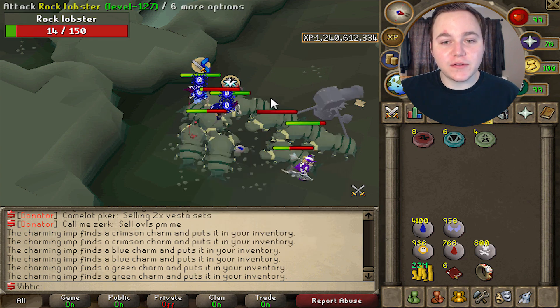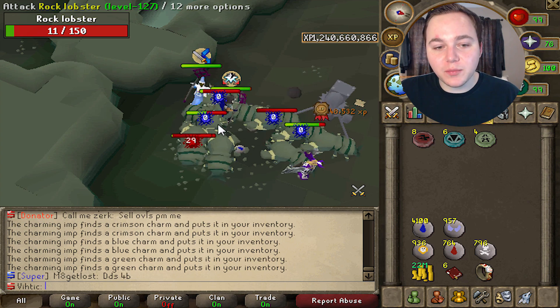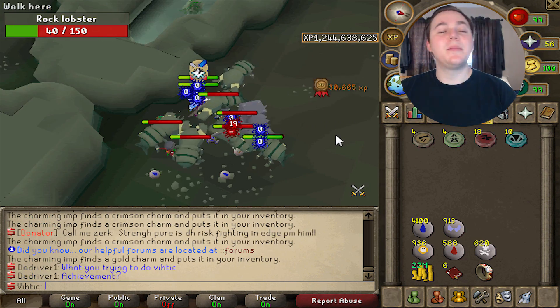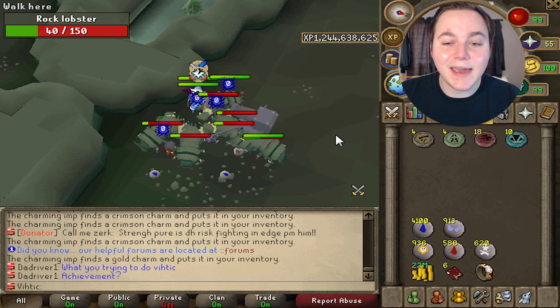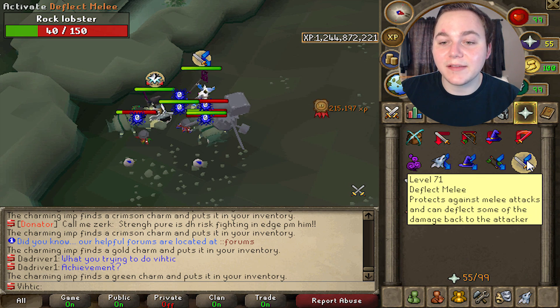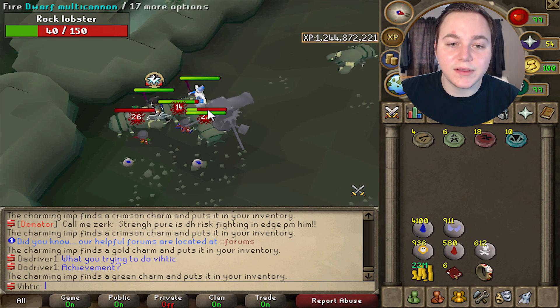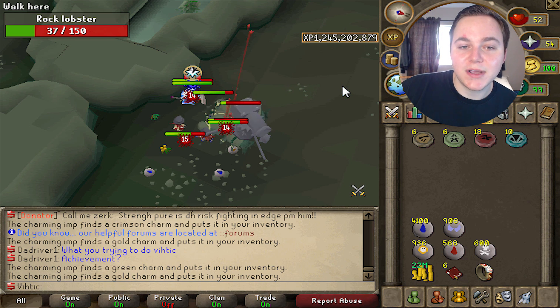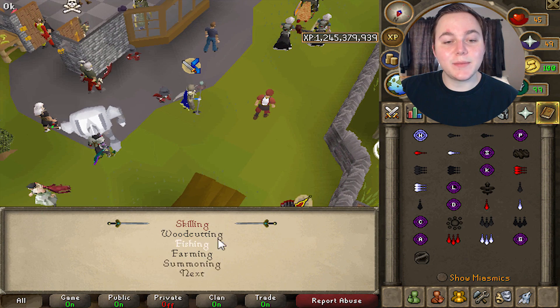You can also bring a dwarf multicannon here since it's obviously all multi. The best part about this method is it's completely AFK — if you have enough runes and your defense is high enough that you don't need protect from melee, you can pretty much just sit here and let your account keep killing them for an entire hour, and you'll pretty much have all the charms that you need.